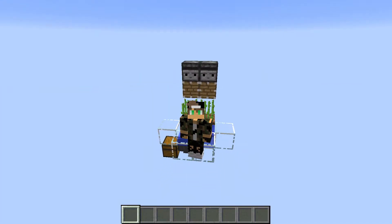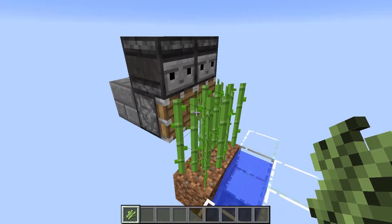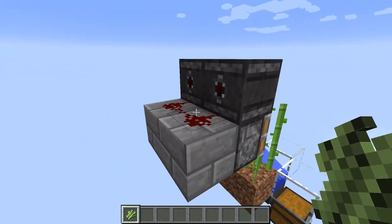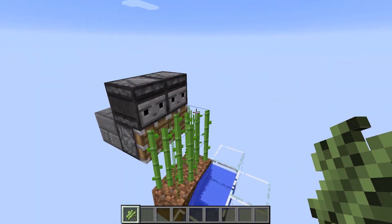Hey guys, it's FlashCat, and today I will be showing you how to build a mini sugarcane farm in Minecraft. This design is incredibly simple — when the sugarcane grows up to the level of the observer blocks, they will activate the redstone dust behind them, which in turn will power the blocks, which will then power the pistons, which will break the sugarcane.